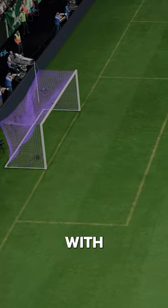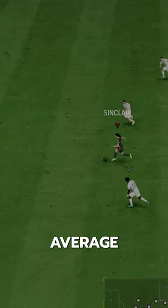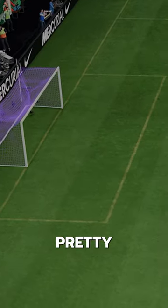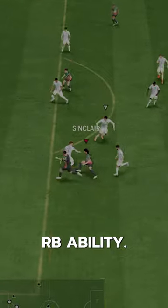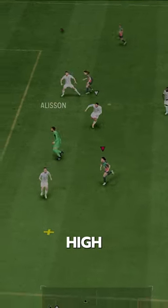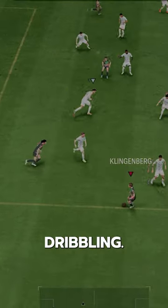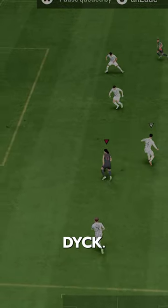The biggest problem with this card is that it's pretty clunky — low agility and balance with average body type, and no playstyles make her pretty tough to dribble with. 4-star Skills is cool, but no RB ability, left stick feels heavy. You can say she has high strength, which should help with the dribbling, but at 5'9" she's going to get pushed off by guys like Van Dyke.